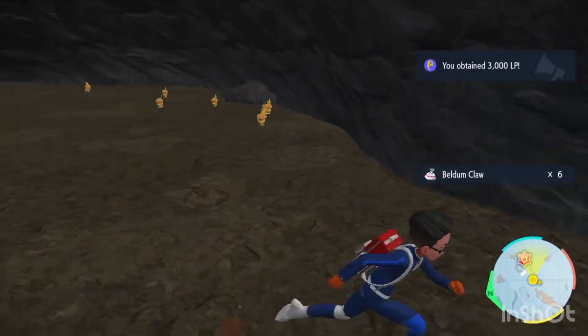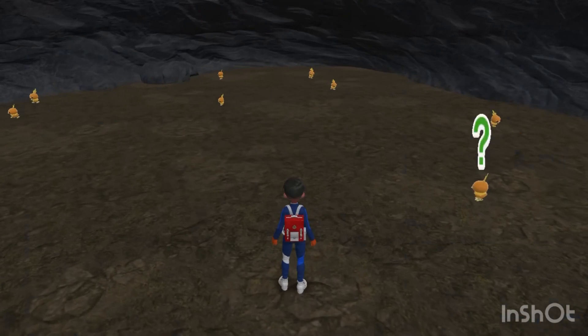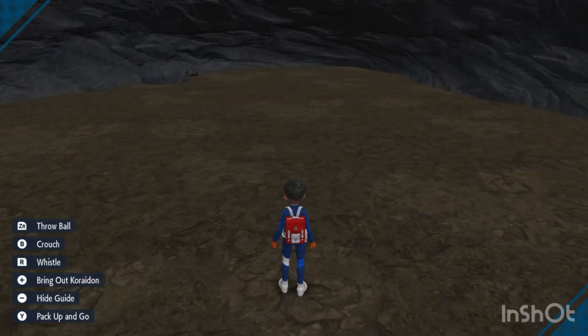Now that you've killed the Tang, make sure to set up a picnic in the middle of the room. Then you can make a fire-type encounter sandwich with a fire-type sparkling power, and you'll get your shiny Torch Ricks very fast.